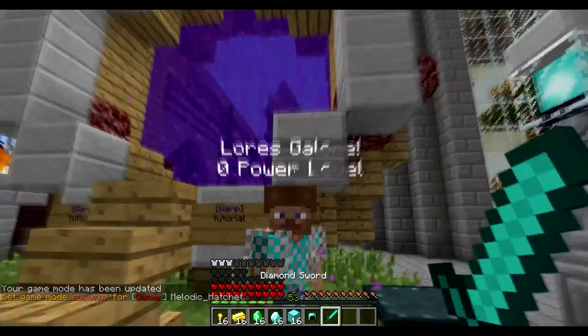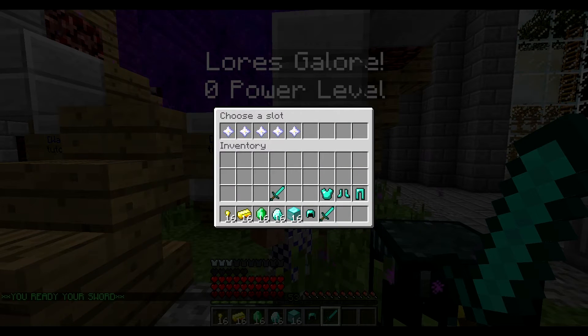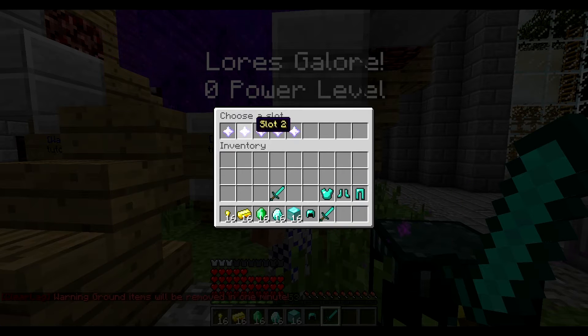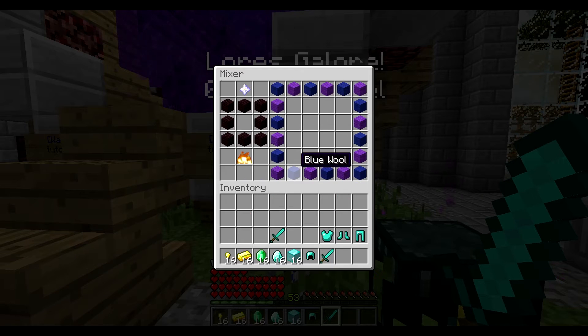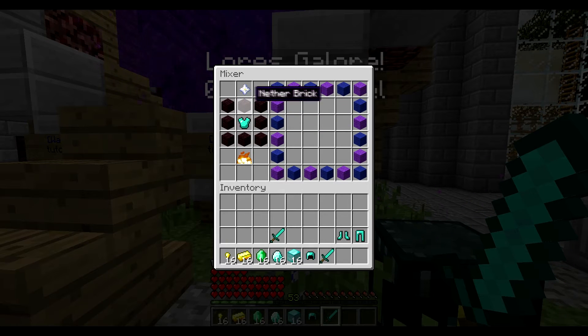You can have any item, you talk to this guy, you right-click him and you're brought up to this interface. It says 'choose a slot,' so what this means is you can actually choose which line you're going to put the attribute onto. So if you want to have it on line 1 on this diamond sword, you choose slot 1; if you want to have it on line 2, you choose slot 2, and so on. Okay, we're going to have it on slot 1.